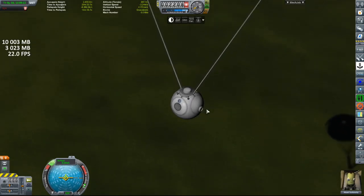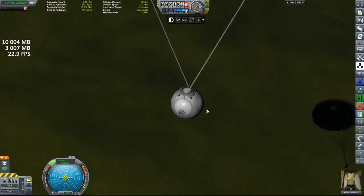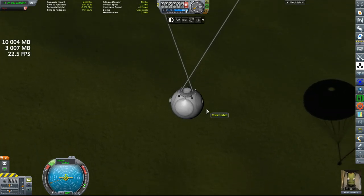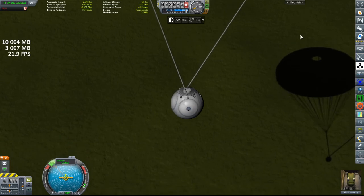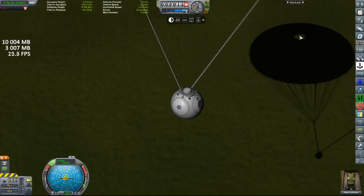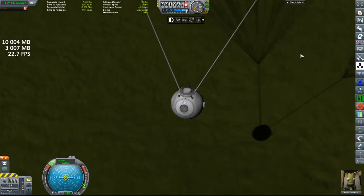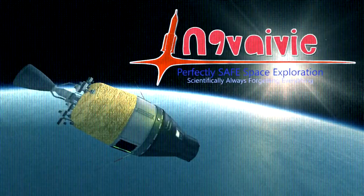Our capsule will return safely to Earth with about 90 science from the EVA crew report and all the film returned. It's pretty much one of the only times a rocket sent up for the first time doesn't fail in any way whatsoever, and I can say I'm pretty proud of that. Landed and returned safely. Thank you so much for watching, and peace out.